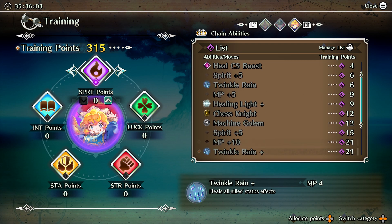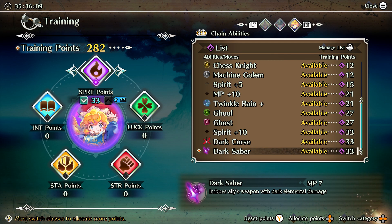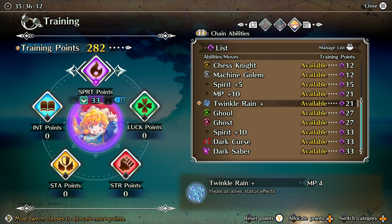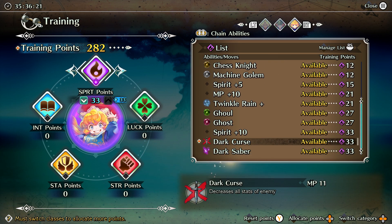You want to keep building off spirit. What you get here is a multi-target Twinkle Orang and two more summons. You also get Dark Curse — it's a non-damaging debuff that reduces all stats: attack, defense, magic attack, and magic defense.